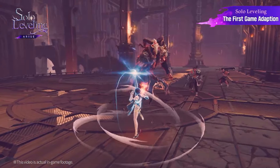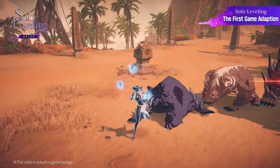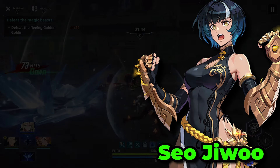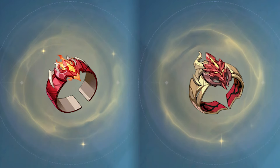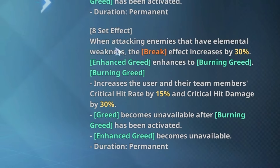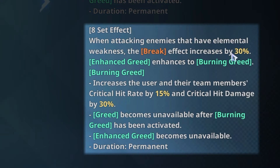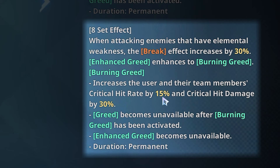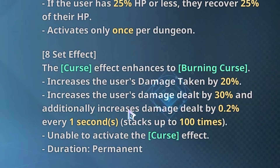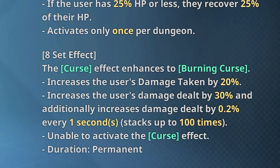Following Maylene Fisher, we have Seo Jiwoo, who is now a free character in the game, which is amazing. She is probably one of the only characters that can utilize multiple gear sets. The Burning Greed gear set is the best one for her, as on the eight-set effect you can increase your break effectiveness by 30%, whilst increasing your whole team's critical hit rate by 15% and crit damage by an additional 30%. Because she can also be run as a DPS, the Burning Curse gear set can also be used on her.